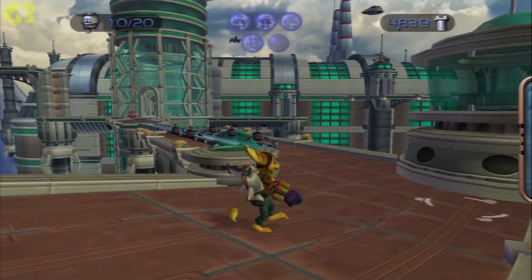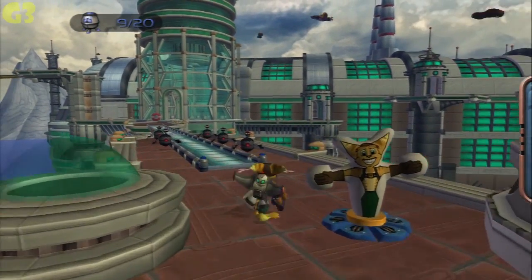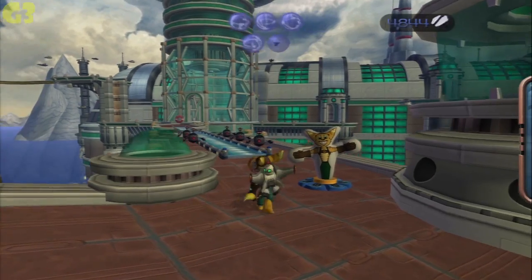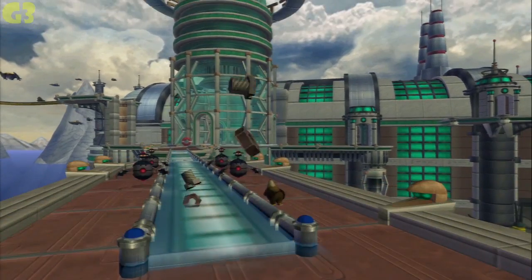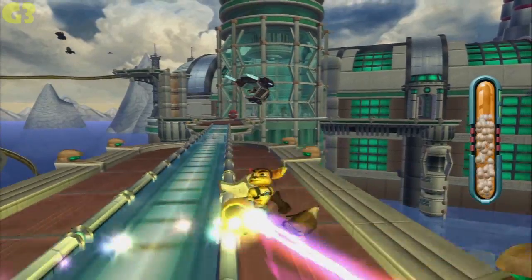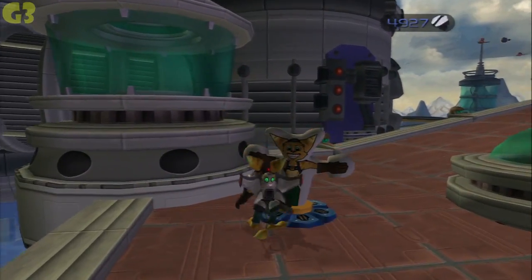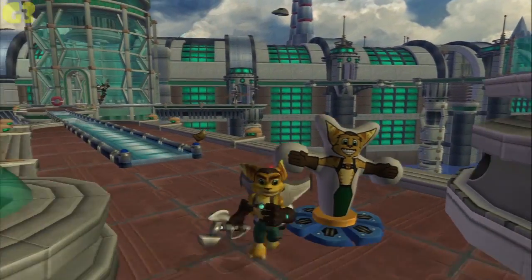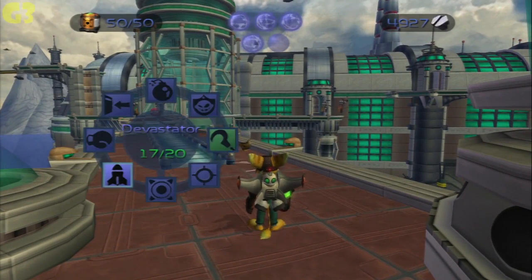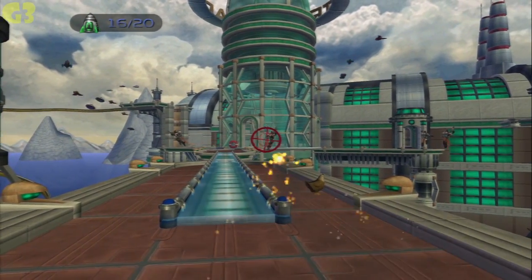This is actually the perfect place to use the Decoy Glove. Hello, it's me Ratchet — I'm not a stuffed animal. They turned into chickens! They just blew up my counterpart — thank you, my brother. What's really cool about this thing is it will take damage. Once you kill one of their friends, they will all shoot at you.